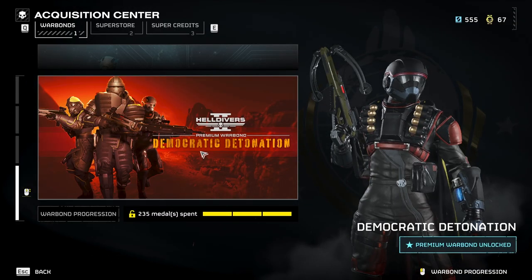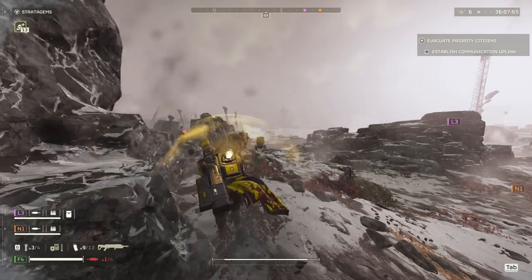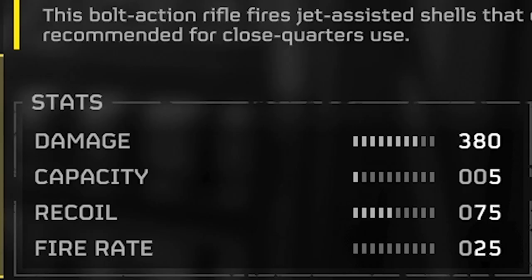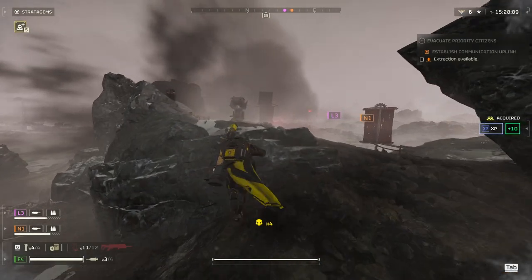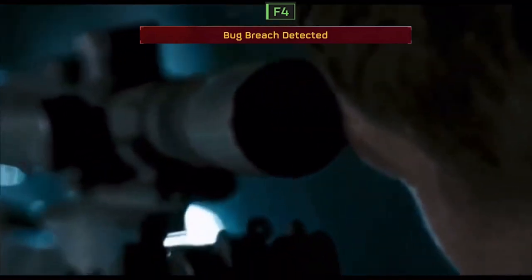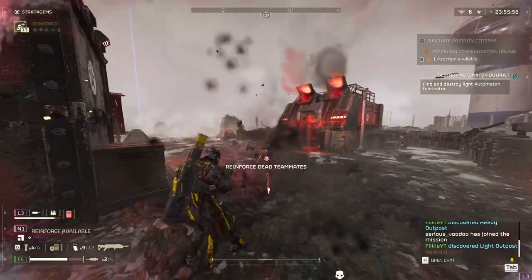The Eruptor Sniper is the second weapon you can get from the Democratic Detonation Premium Warbond. It is a bolt-action sniper, and it fires explosive shots. Aside from its notable explosive trait, it has a whopping damage of 380 per shot and medium armor penetration. I gotta say that I was surprised by this weapon — why would I use a bolt-action weapon in a horde shooter? But damn, this weapon does some damage.